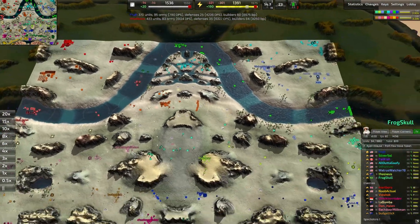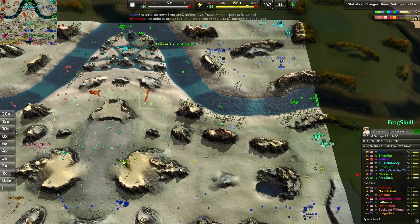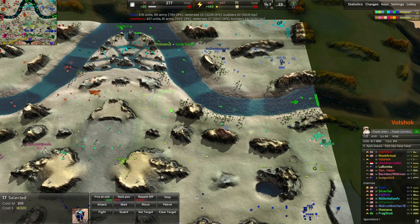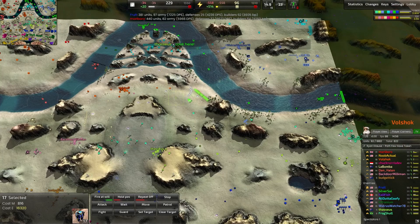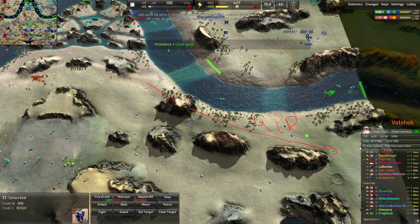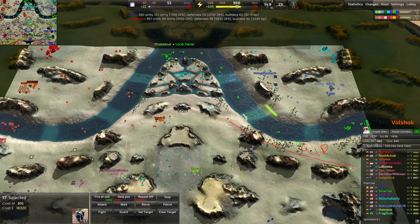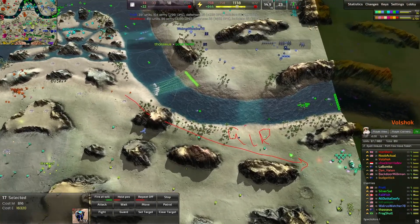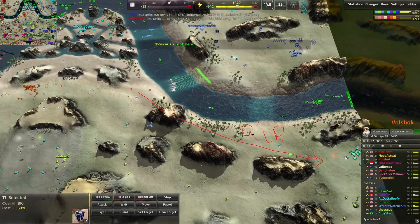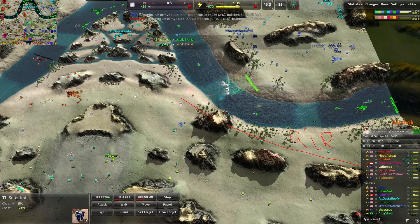Volshock is moving forward, and because of Frogskull's aerial expansion pattern this lane is completely uncontested, and Volshock now realizes it — says 'oh wait, I can just move my units all over the place over here and there's nobody to stop me.' Marlboro does point out very nicely that this is an air player, which means you can harass them basically as much as you want. Unless their teammate is going to help, they basically have no way to deal with you.